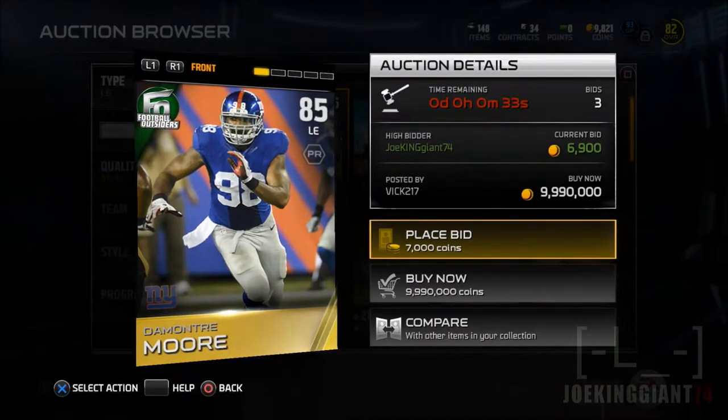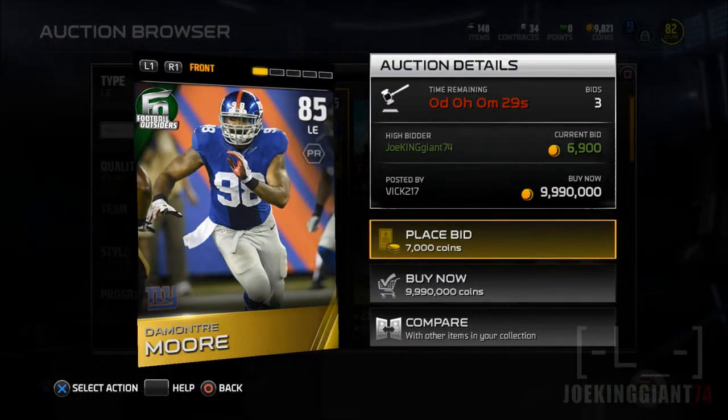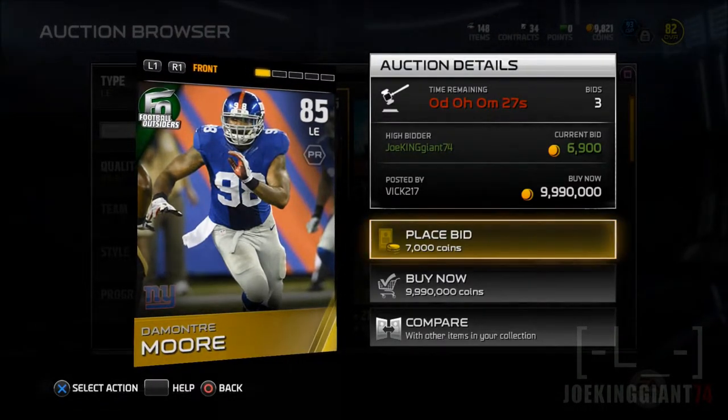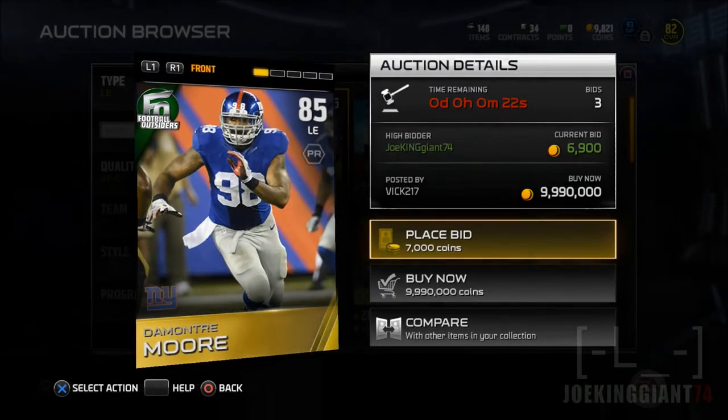Yo, what's up my crazy subscribers? This is Joking Johnson here bringing you guys another let's play here in Madden 15 Ultimate Team. Today we're gonna actually buy Demontre Moore, Football Outsiders 85 overall defensive end, and he's a left hand by the way.